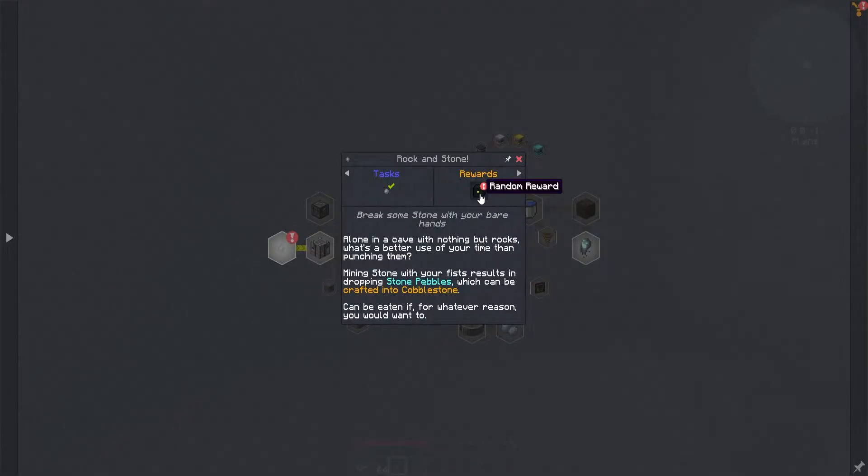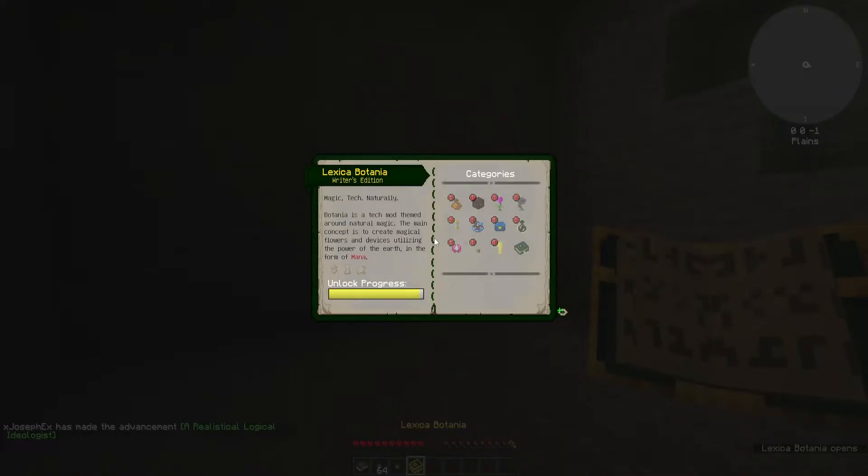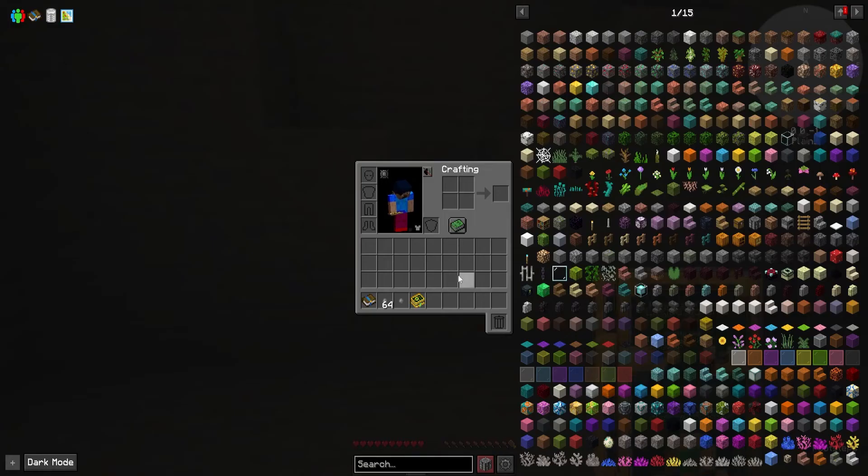Let's go see what reward we have. A book. Just a book right here. A Botania book — I've messed with Botania a while. It gets pretty overpowered if I remember correctly. We'll put that here and keep on going to see what our next thing is.